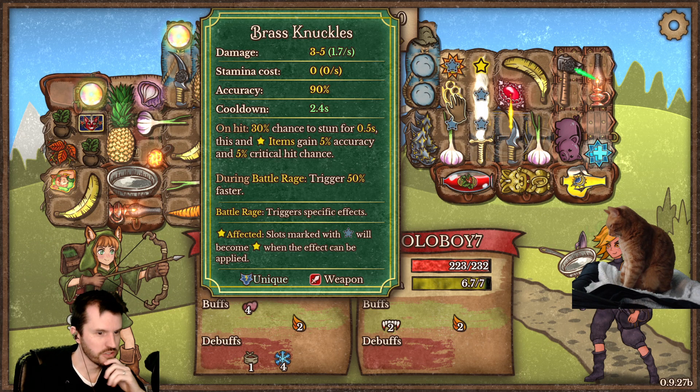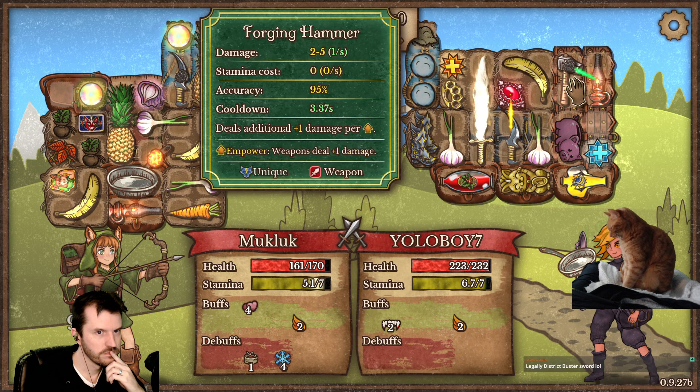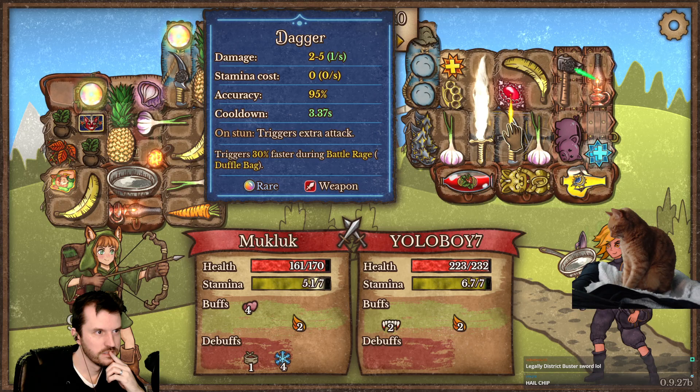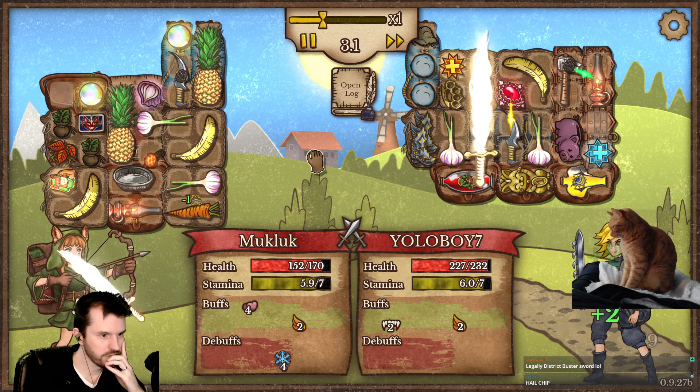Alright, hang on. What does he got? Brass knuckles! All kinds of crazy stuff here. Blood amulet. Well, I can remove her vampirism with the garlic, at least.